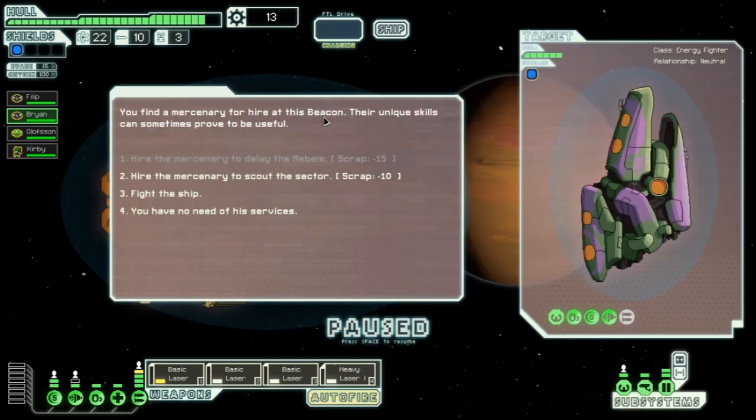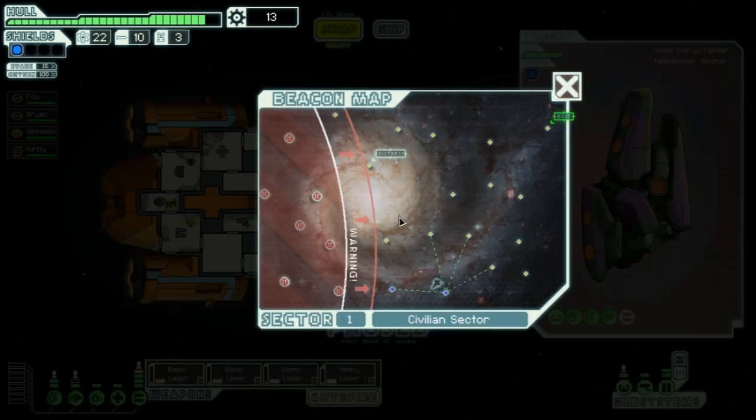We find a mercenary for hire. We could have him scout the sector or delay the rebels for scrap, but it's not really worth the scout option right now so we say no thanks and jump.